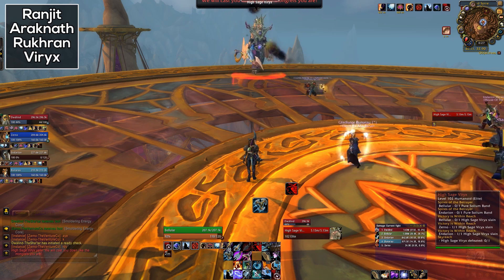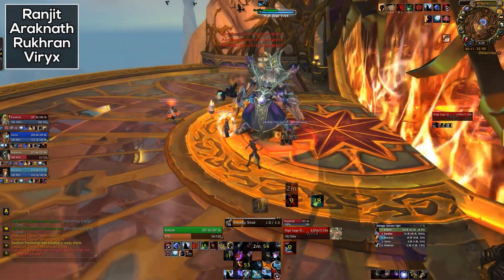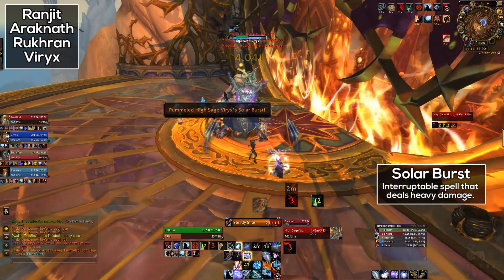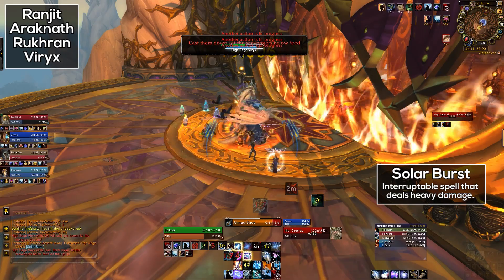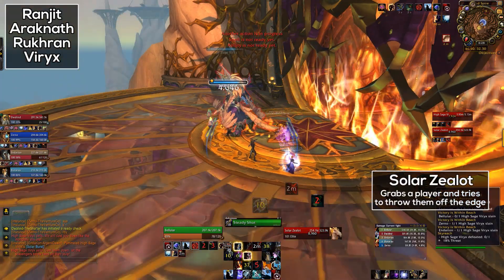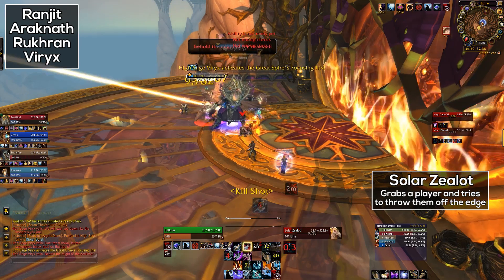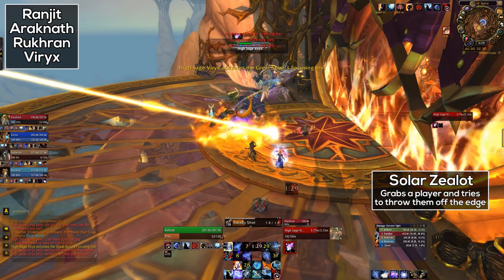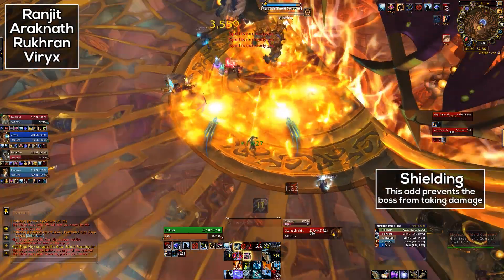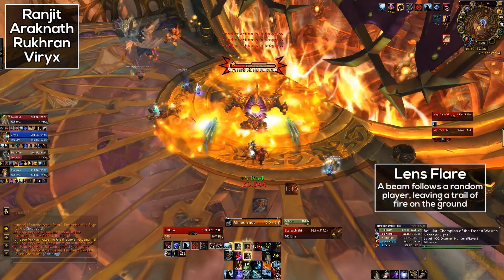Finally we've got High Sage Virix. This is a fight where basically everyone will need to pay attention. The boss doesn't do that much other than Solar Burst, an interruptible nuke that is not particularly problematic — just interrupt it from time to time. The main meat of this fight is the two different kinds of adds and the fire beam. First, there's a Valkyr-type add that will pick someone up and try to drop them off the platform. These adds can be slowed, stunned, and death gripped, and you can also attack the add if you are picked up by it. Then there are shielding constructs which will shield the boss while they're alive — simply kill them and move back to the boss. Finally, there's a fire beam that will focus on players and put fire on the ground. Don't kite it through the group.